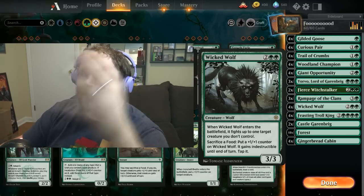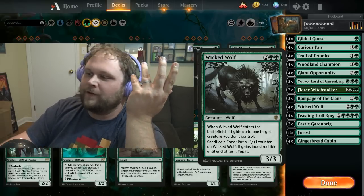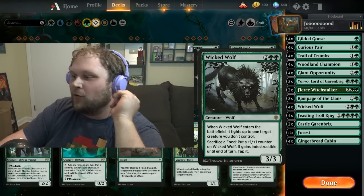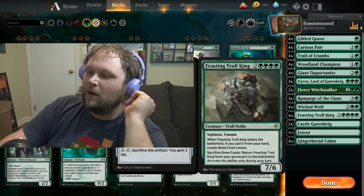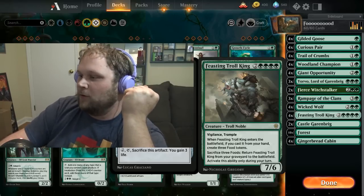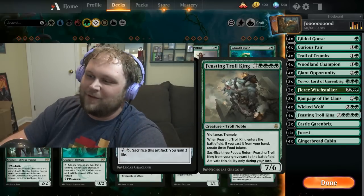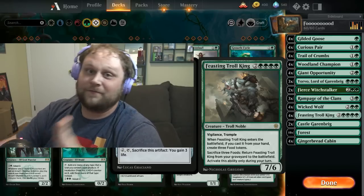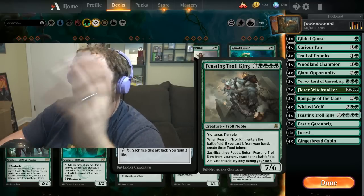There's also Wicked Wolf. If you're looking for the good wolf in the deck, that's the one. If you have a million food out — which isn't actually hard — Wicked Wolf can kill anything and stay alive forever. It's really important against Kaya's Wrath and other sweepers. And there's Feasting Troll King, which puts a bunch of food into play — so that's great for Woodland Champion. Over the course of a game you'll make like nine or ten foods; FTK becomes super hard to deal with, they have to kill it three or four times.